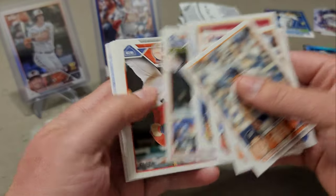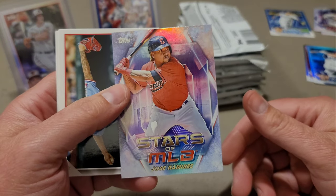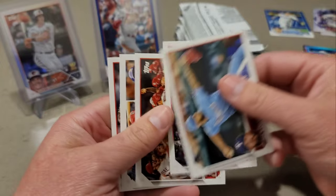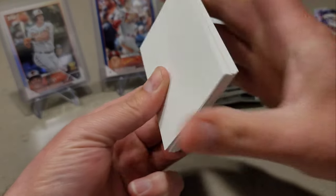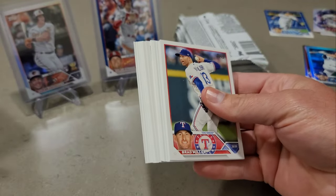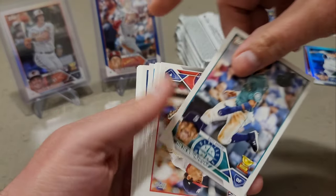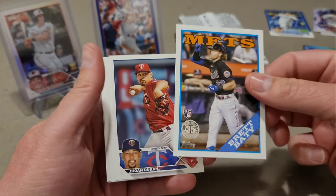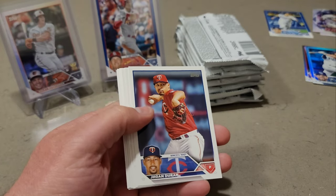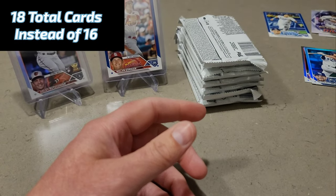It's kind of like going to Taco Bell and you get five tacos but they give you seven — there's no way that ever happens, it's always three or four. This next pack is thick too — I'll have to count the cards. Oh, it's thick because of the security tag. Another J-Rod — that's our third J-Rod of this break. There's a Brett Beatty '88 insert. I feel like we got more cards in this pack too.